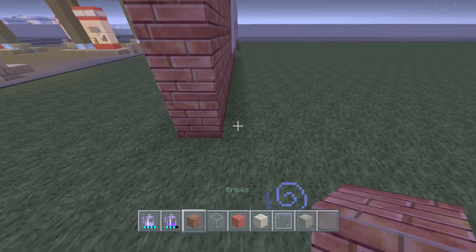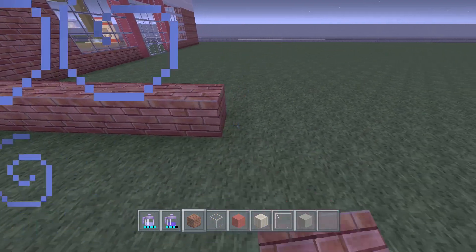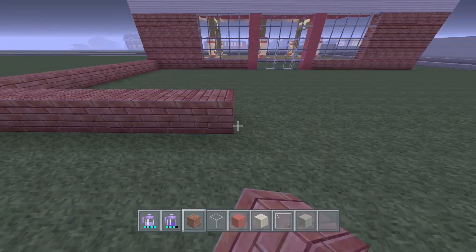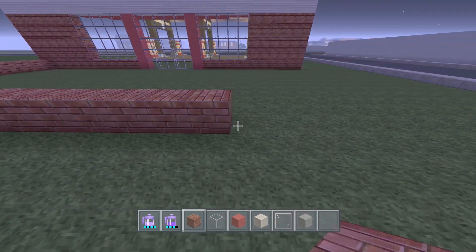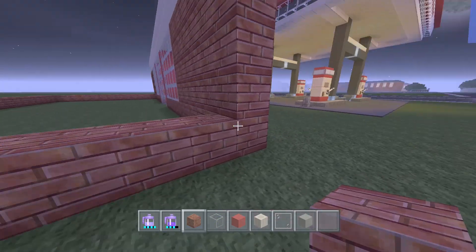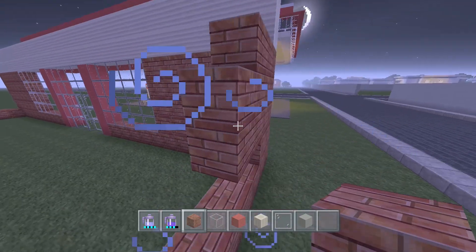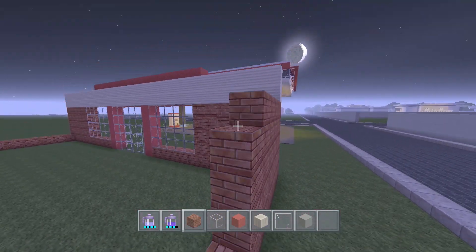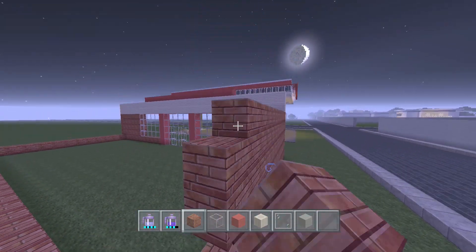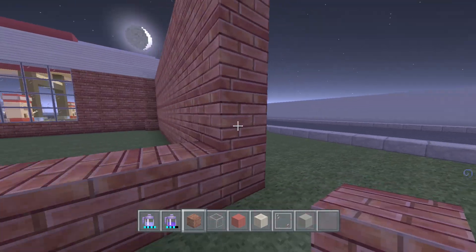Come to one of the sides and count out thirteen blocks, then turn it and have it come all the way back to the other side. The back will be completely flat and so will the sides. Now just add all your glass in here - all we're doing is adding a solid brick wall with quartz on top.